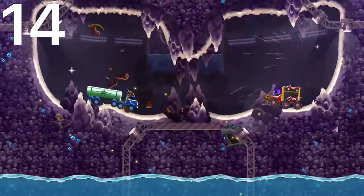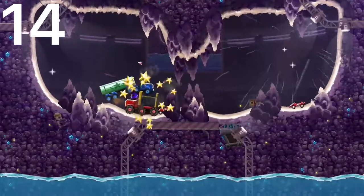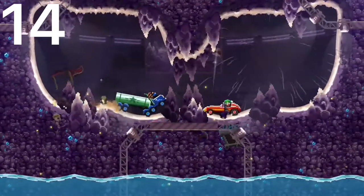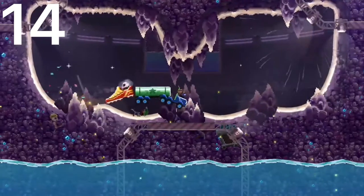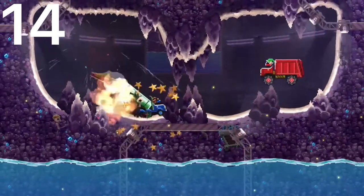The Tanker Truck is going to be our number 14 car. This car has one of the best back protections in the game. It can pull a really nice wheelie using the semi back half of the truck. And its front protection is pretty decent as well.